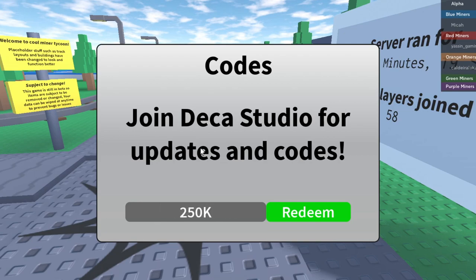Let's try '250kv1s1ts' — nope, invalid. These visits codes just aren't working for some reason. Next one is 'fr3310k' — basically 'free 10k' — and that one successfully redeemed! So make sure you go ahead and get that one for yourself — it's a working code.